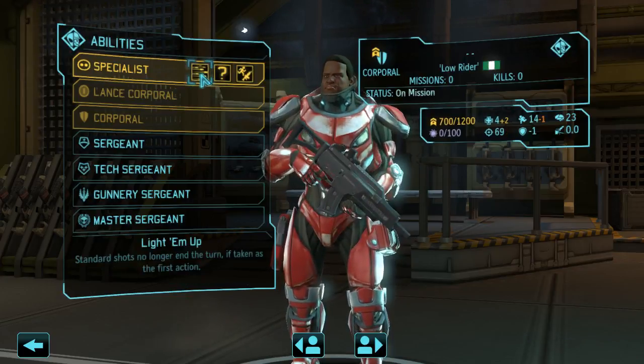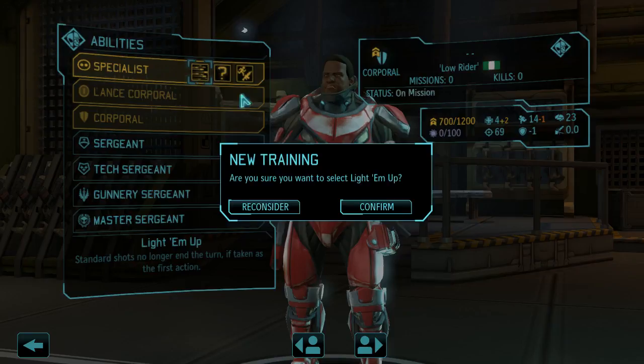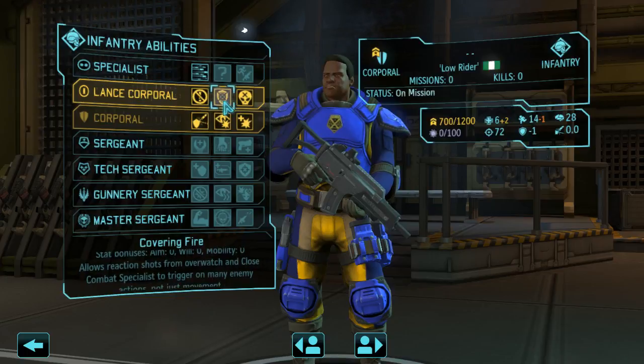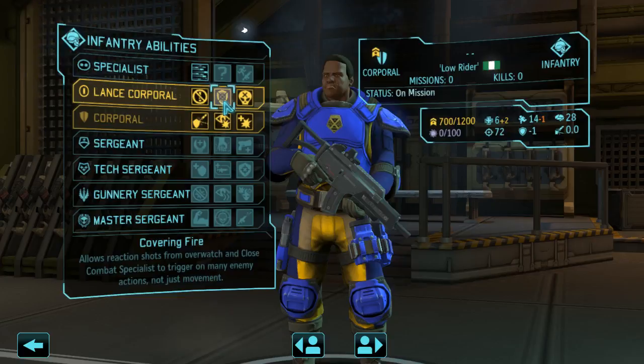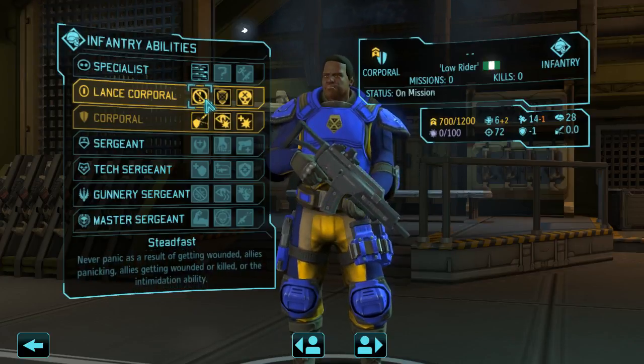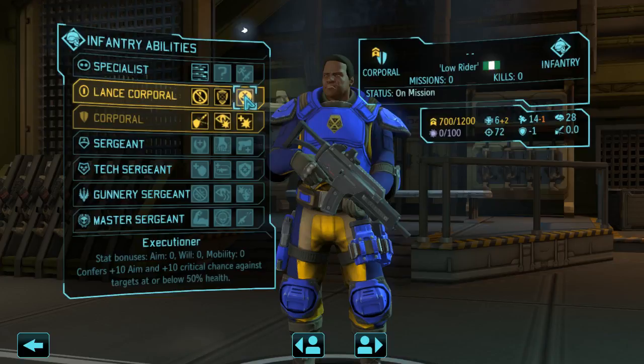Low Rider, welcome to the team. Maybe covering fire — it's useless on gunners but on infantry it might be quite nice. I don't think I will ever give you Steadfast, you're too late in the game to be of any use as a psionic operative. Executioner: 10 aim and 10 critical chance against targets you want to kill — that's fine because I'd like to give you kills, so take Executioner.